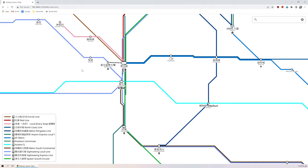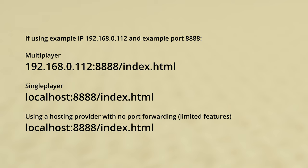If playing on single player, the server IP can be replaced by localhost. For example, localhost:8888/index.html.